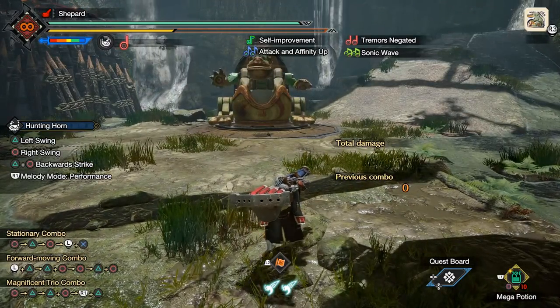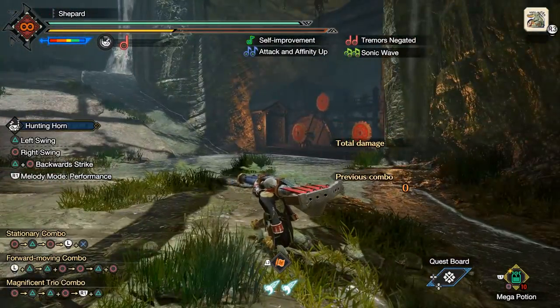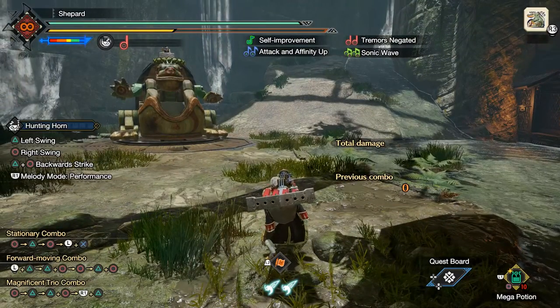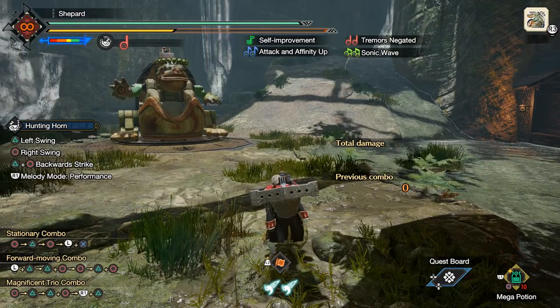Alright everyone, hello, this is Shepard here with another guide, this time with the Hunting Horn. There are not a lot of guides out there on this, so I've done a lot of research. I can at least tell you all the mechanics and a couple of good builds, and I'll show off a couple of fights.